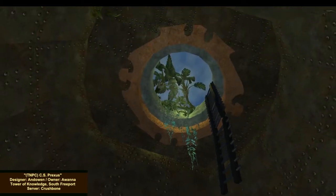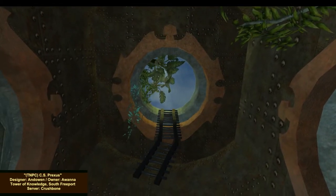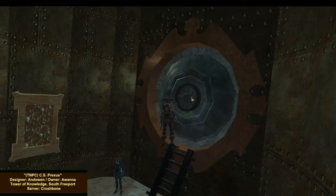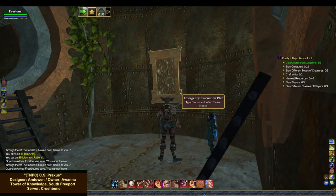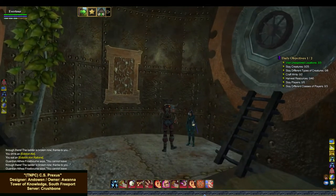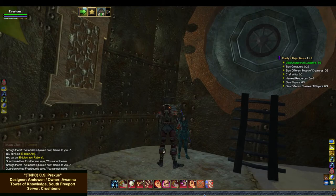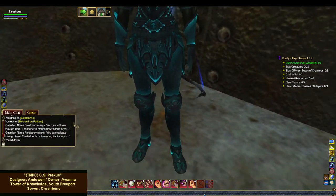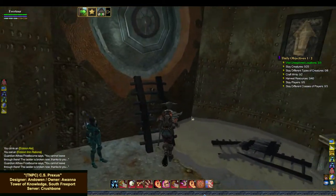You could go out, but the ladder's been broken off so we can't get up there. There's a hatch here. Emergency Evacuation Plan: type slash house and select leave house. Nice — that tile right there does kind of look like a map. We've got a house actor here, Guardian Althea Frostborn, who says: 'You cannot leave through there. The ladder is broken now, thanks to you.' I guess I broke the ladder on my way in — that's awesome.